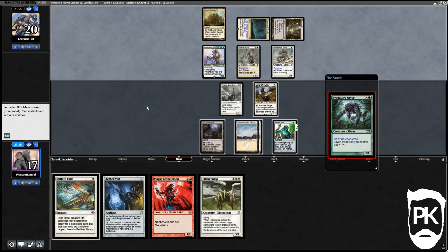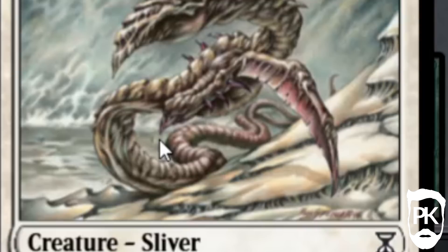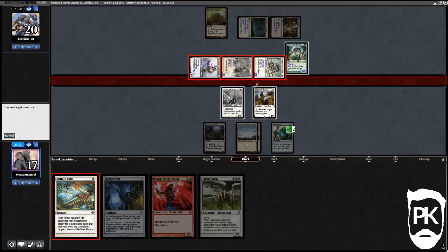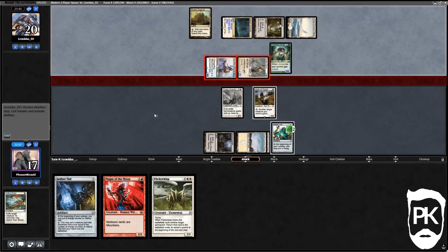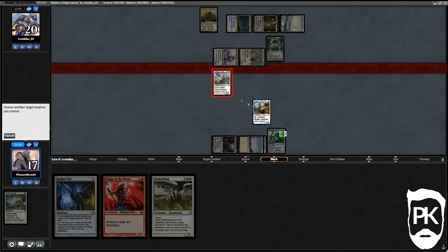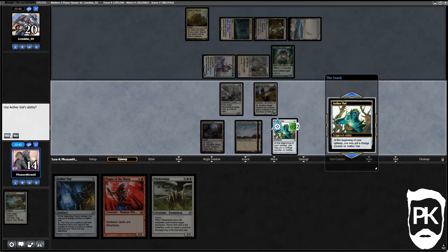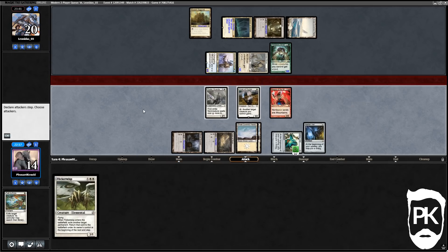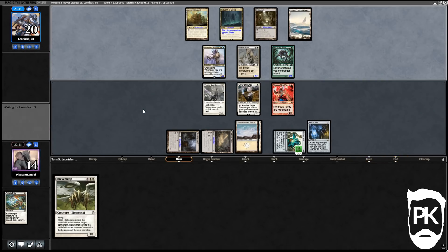It is indeed another lord. I didn't think flanking would mess me up today but here we are. After they attack, we're gonna Path to Exile one — they find a basic land, making our Magus a bit worse. We block the 4/4, give protection from white, we take three. We eat the Vial up and draw another land which is good. I play Magus of the Moon to avoid them playing any more Slivers essentially.